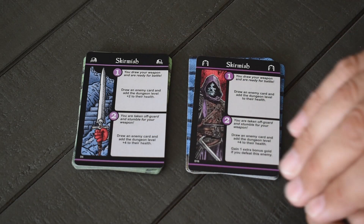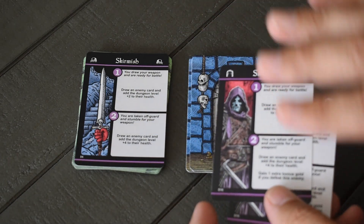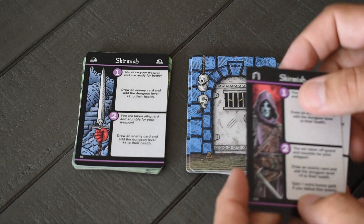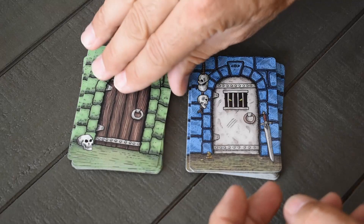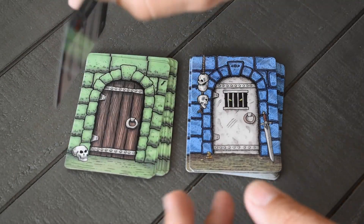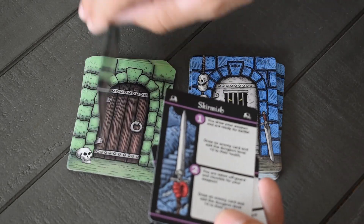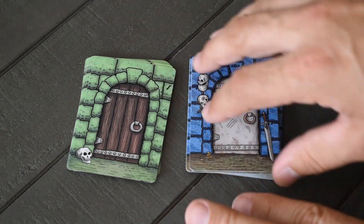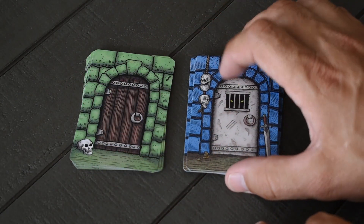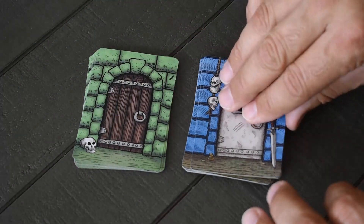Another notable change: in the new game there are only two Skirmish cards, whereas in the old game there were five. The reason for that is there's a new card in this deck — the Savage Encounter — that is an offensive card and pretty deadly, which we'll get to when it comes up.